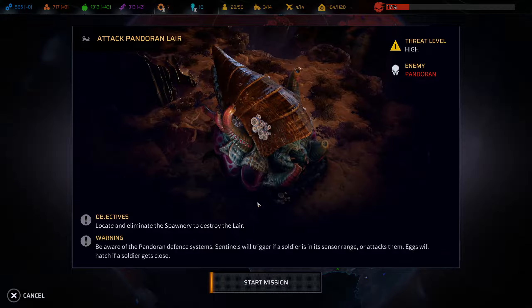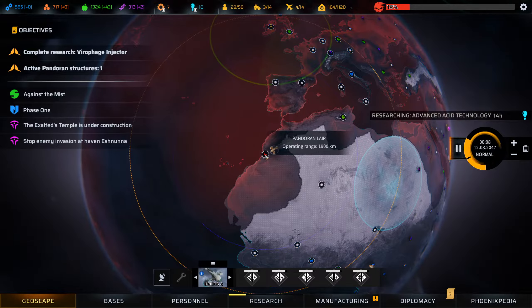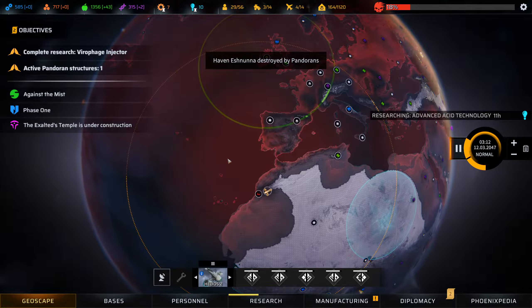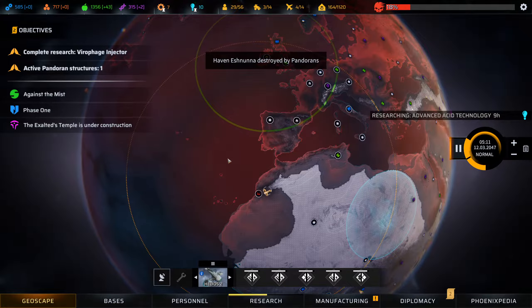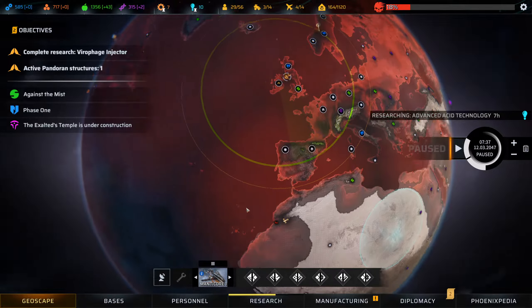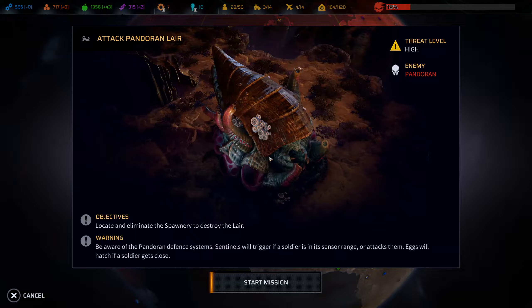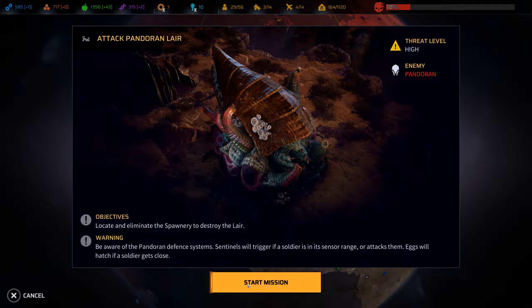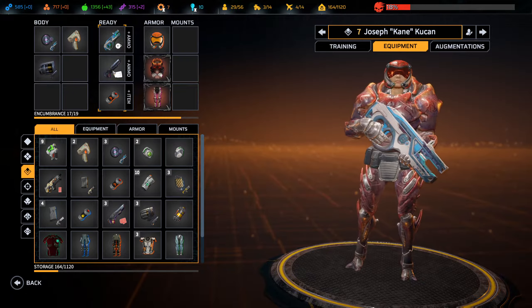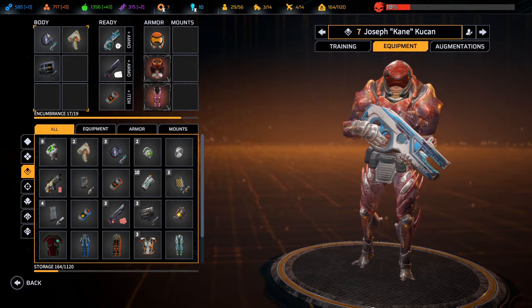We won't start that just yet - we've got to wait for the second one to get across, but there's no real urgency on it. The Tiamat is going to take a while to come in, so let's grab the Helios and send them in. We've got to eliminate the spawnery as per normal.